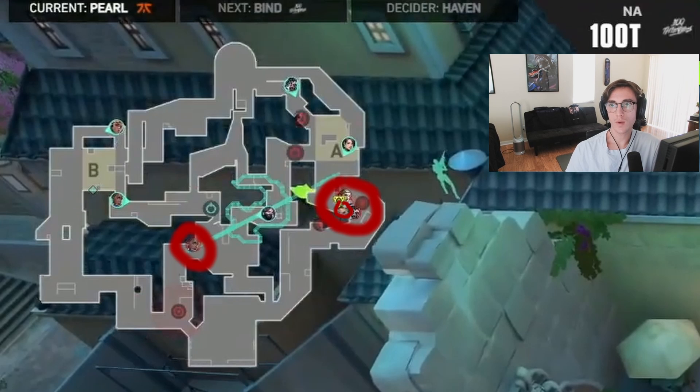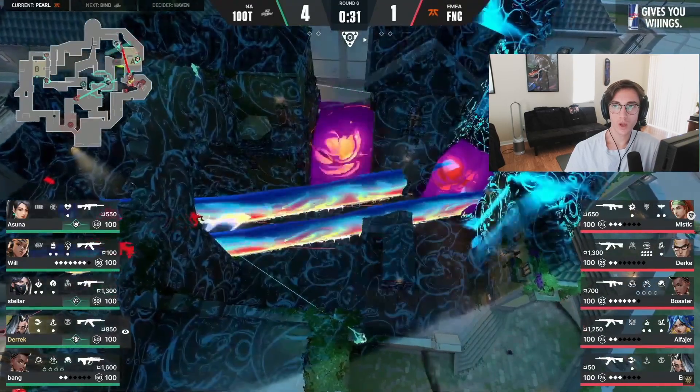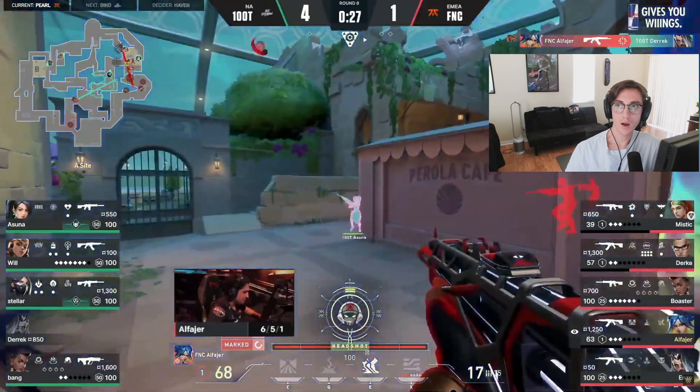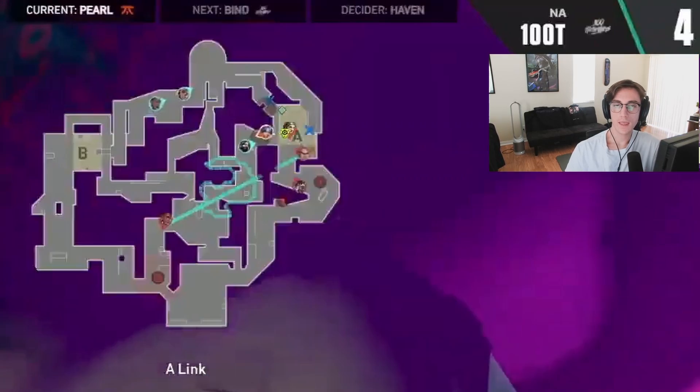You can kind of see that they have 4 people in A main with Boaster lurking mid. And right as they go to hit the site, you have Neon throwing up her fast lane to go towards Flowers while taking out Derek. With that, he's looking towards the site and finds the Sage through the wall due to being marked by the Fade Eye.